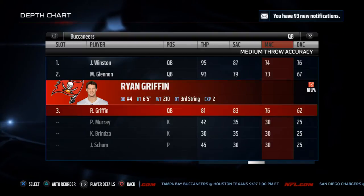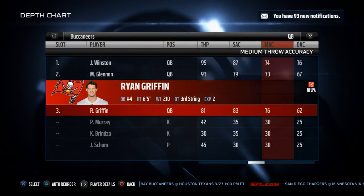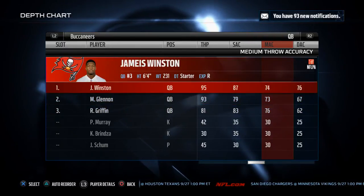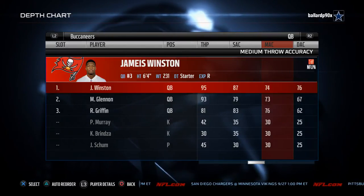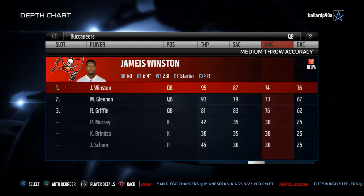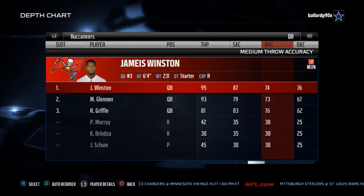Ryan Griffin, the second-year pro who is a third-string quarterback, actually has better medium accuracy than the starter does on this team. So that's something important to really understand when you're using Jameis Winston. You really don't want to run those deep in routes and deep dig routes. What you want to focus on is running quick drags, quick slants, and quick out routes — things that are really going to help him with his accuracy statistics.